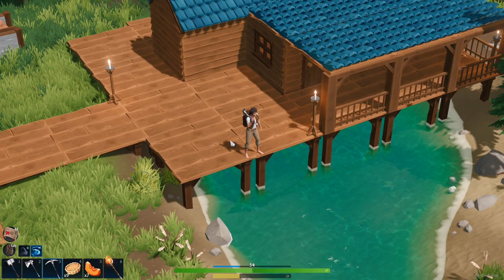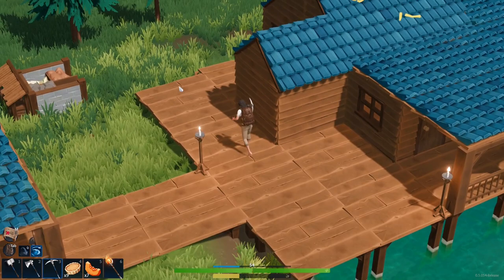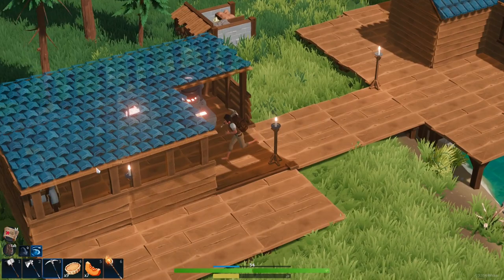I want to move the farm and redo the house at some point, because the fish spawn here but sometimes they spawn underneath the structure. I kind of want to push it back at least one space and see how that goes, then maybe build out two this way and push the house build that way a little bit.